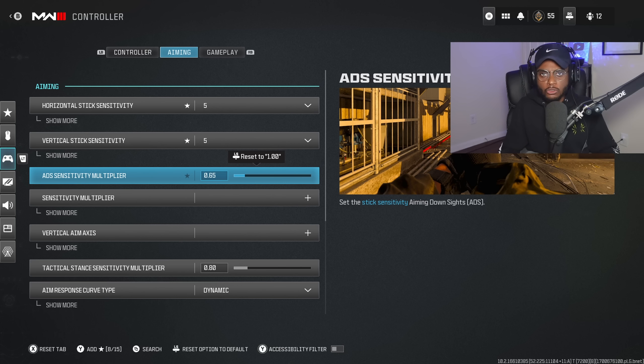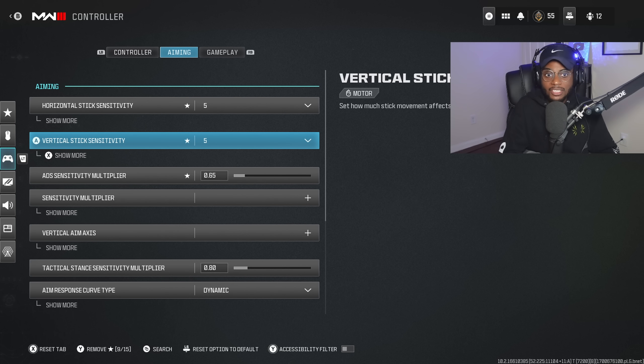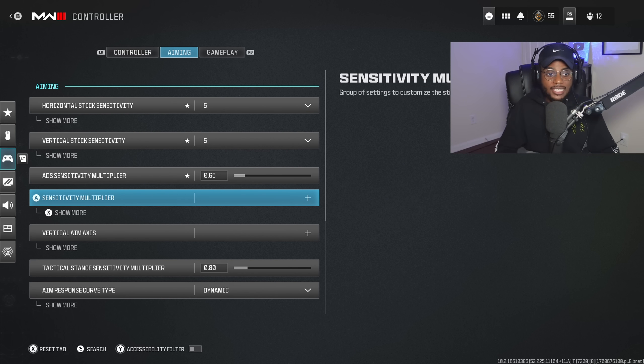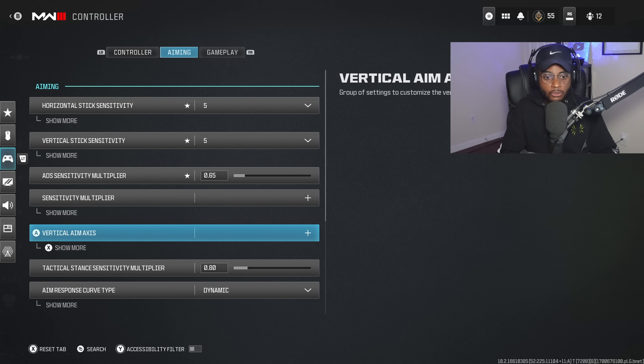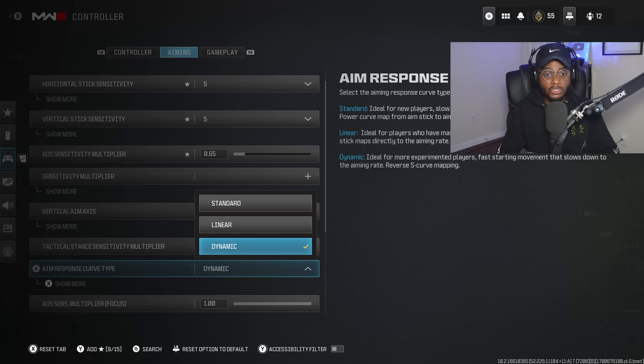If you've been having issues coming from Modern Warfare 2 to Modern Warfare 3 — feeling like you were more accurate in MW2 and missing a lot of shots in this game — I can guarantee you need to readjust your sensitivity window to the 4 to 6 range. I play on 5.5 in this game, and definitely reduce your ADS sensitivity in multiplayer to 0.65. Now you also want to go ahead and adjust your aim assist response curve type — this is going to be key here in this game as well.